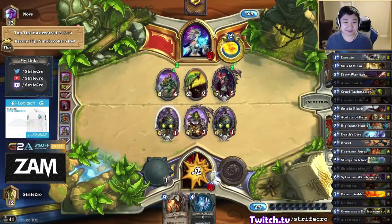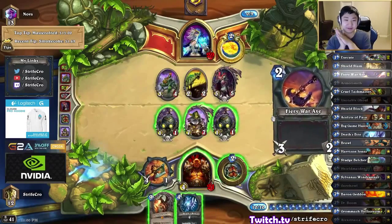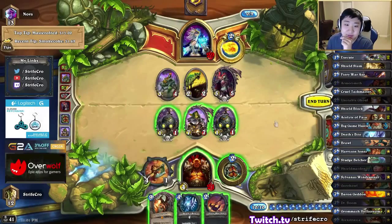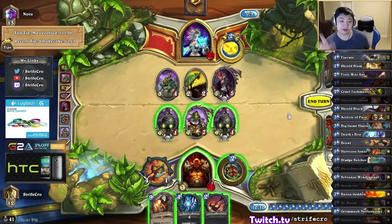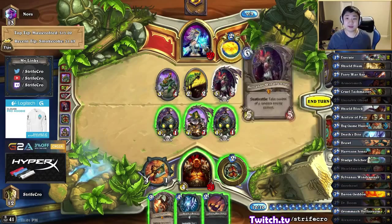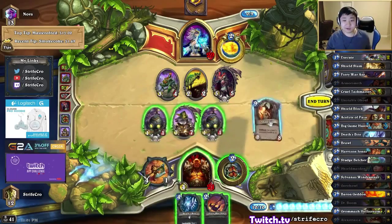He thought he had a mech down already. Do I have lethal? 9 damage here, 13 damage — I need 2 more, so it's possible with the boom bots. Otherwise it's very awkward for the Sylvanas. What if I just all-in him? Alex draws and just go all-in — I get him down to 2, and then I win next turn. He has 10 damage, 11 damage kills, and he's already used a Frostbolt. That's actually pretty good — I'm going to go for it.